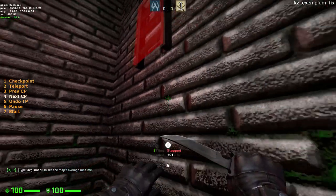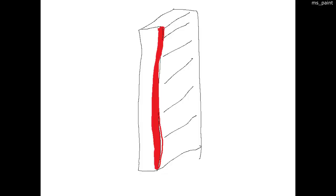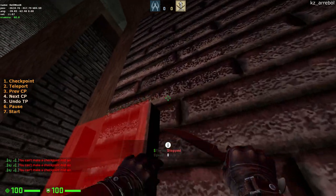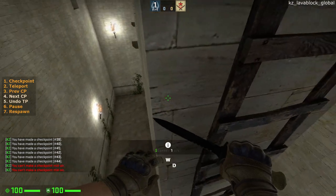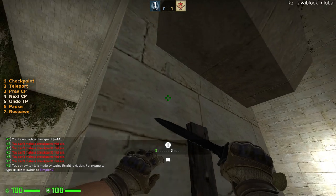Some ladders cannot be grabbed by going directly into the corner where they meet with the wall. Instead, you need to grab the side that sticks out. To grab the side of ladders mid-air, you can go towards the very edge and checkpoint. From there, you can look at an angle, go forwards, and instantly flick and grab the ladder.